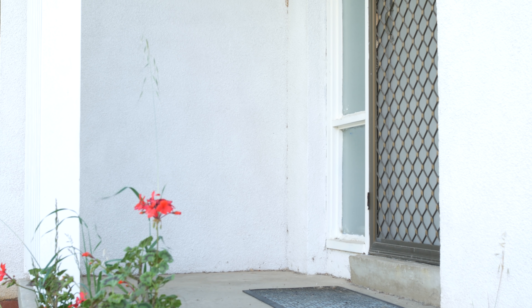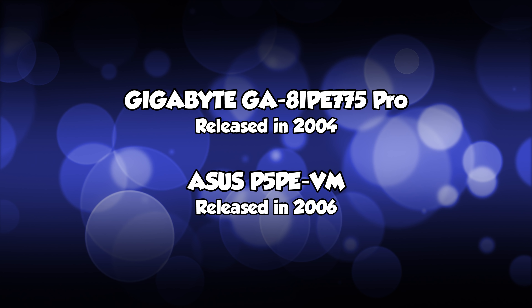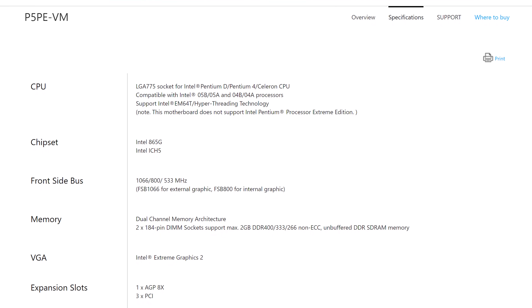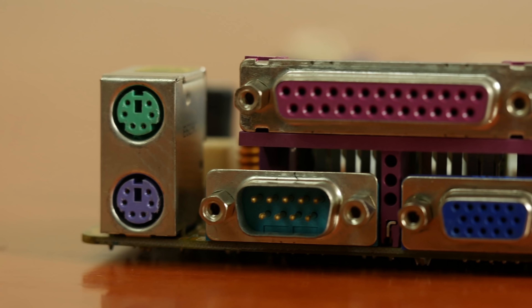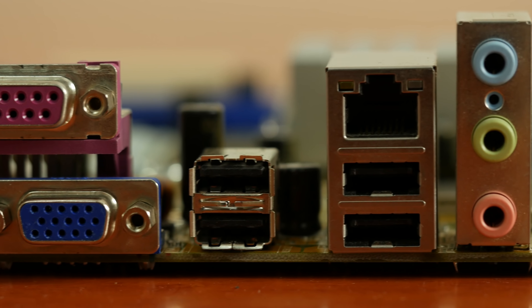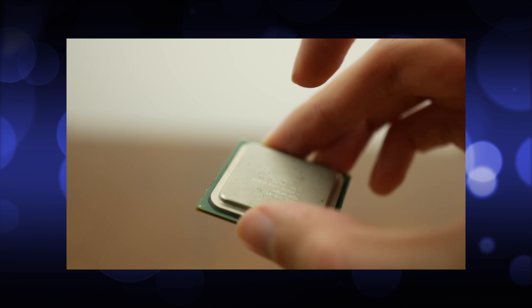Say hello to the ASUS P5PE-VM: Socket 775, AGP, Windows 98 compatible chipset, and crucially, Core 2 support. Some people said the last motherboard was too new and I needed something older — but instead I went with something two years newer. For 2006, it has a lot of features that would have seemed old even then: AC97 audio, DDR1 RAM, an Intel 865G chipset from 2004, and of course AGP. I kind of feel like this motherboard was designed specifically to run old software. With this, we can pretty confidently say this will be the fastest 98 PC you can build.